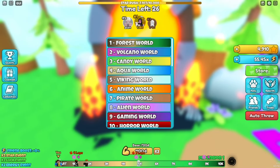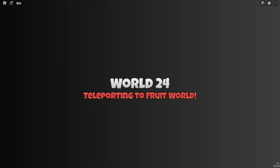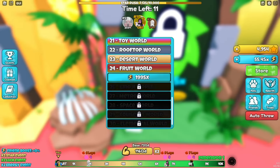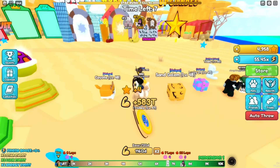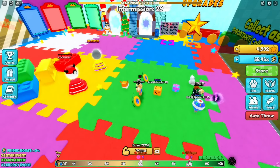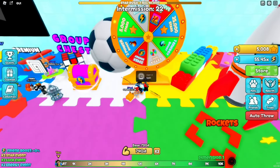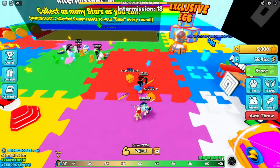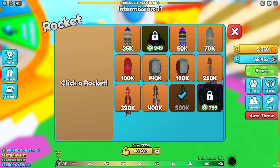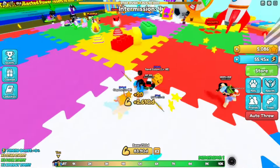Another tip: always progress to the next world. I'm in World 1 Forest but have access up to World 24. The more you play, the more rewards you get. Also make sure to use the daily wheel for spins, claim your group chest rewards, and always try to get the best rocket you can — it helps you throw and yeet your friend the farthest distance possible.